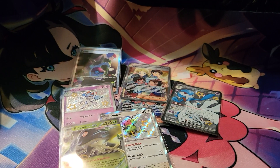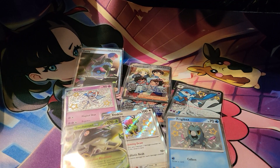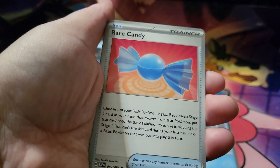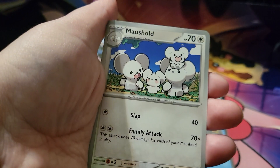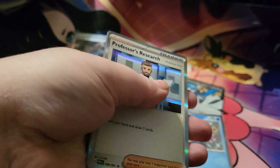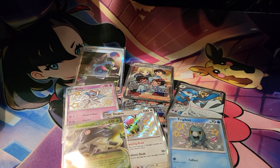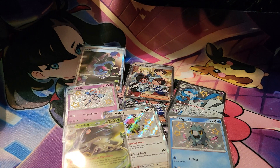Then it's the last pack — can we get some last pack magic? Because I still haven't hit anything like oh-my-god worthy, you know, and usually I do which is very weird. Okay, we are ending on a Professor's Research. But hey, at least we got something in every single tin, which is very nice. That is everything I had for you guys today, I hope you enjoyed, and I will see you guys in my next video — bye guys!